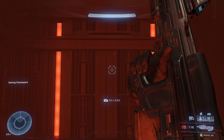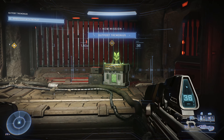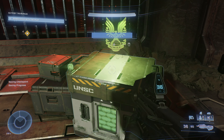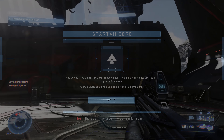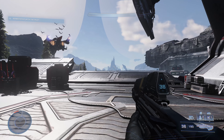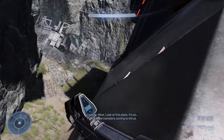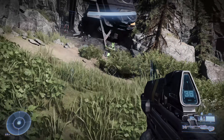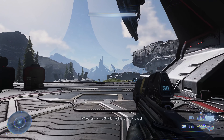As we start Outpost Tremonius, we'll be introduced to our first Spartan Core. There are three total in this section, along with a Banished audio log and our first armor locker. The first Spartan Core is right in front of you as you get to the top of the elevator — open it up. Spartan Cores upgrade your equipment like your grapple shot, shields, threat sensor, thruster, and drop wall. The second core is right behind the facility structure: as the big door opens, turn right and do a 180 — it'll be right there.